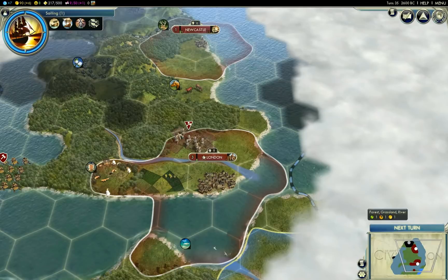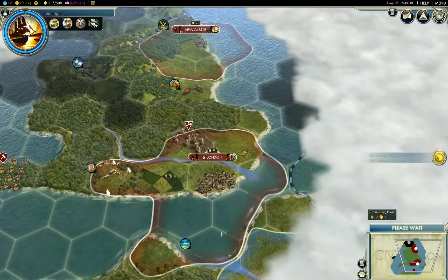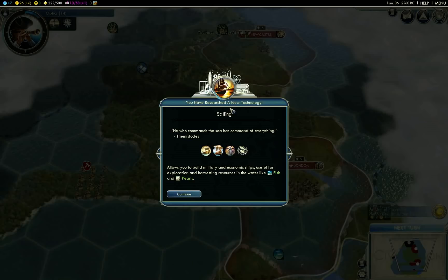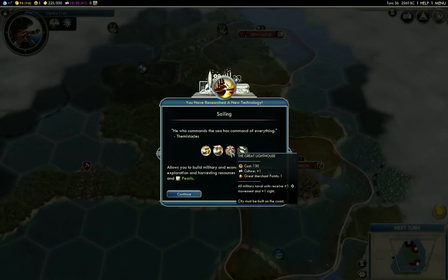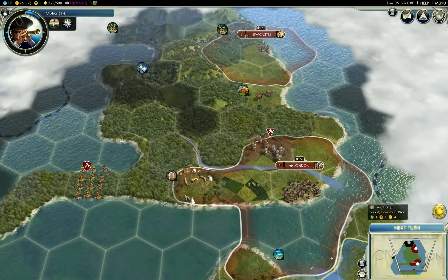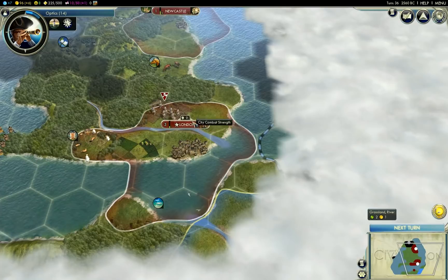It's the only way we're going to get any production. Gold we're going to be okay, especially with the furs. So there's some denouncing going on already. He who commands the sea has command of everything. I would really like the Great Lighthouse for a few reasons, but I don't think we're going to be able to spare the production early on to build it. I suspect we would get beaten to it.